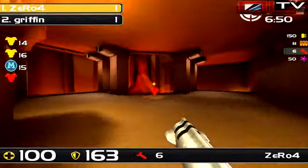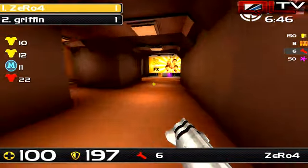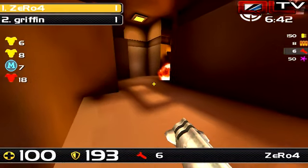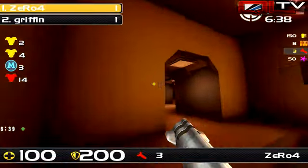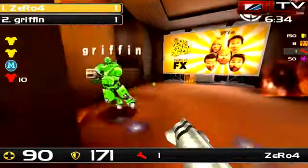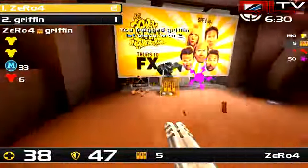Just a reminder that we use Game Surge IRC — our channel is pound ql.tv if you want to join in on the fun. There's a pretty active chat going on right now. Another battle here — they're fighting for position over this Mega Health. Griffin dropping down with a strange weapon choice, but it worked. He was able to steal away the other weapon.